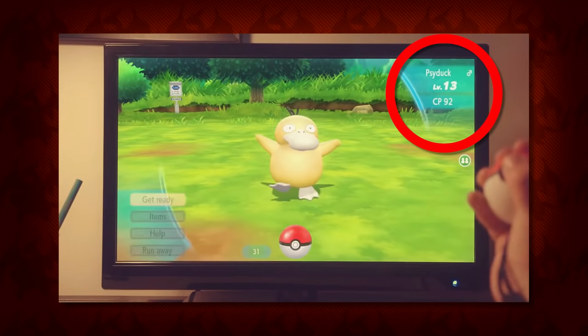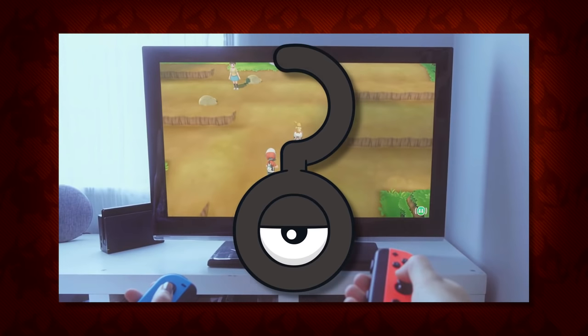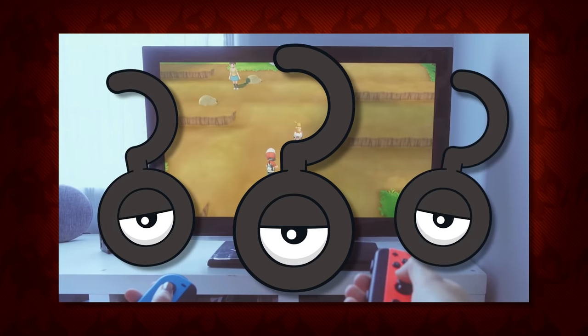CP is also confirmed to be in these games, as you can see how much CP this particular Psyduck has. Co-op mode was also another brand new feature introduced in these trailers and from the looks of things it's going to be really fun. But with an awesome mechanic like this come further questions: do the characters always have to stick together, will there be a split screen option if you do split up, and how easy will the games become because of this feature?